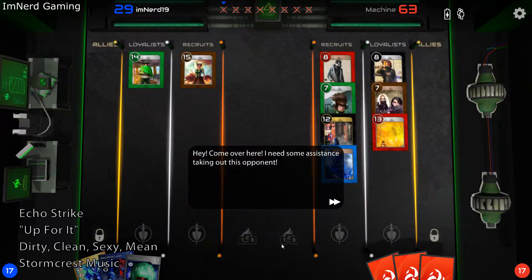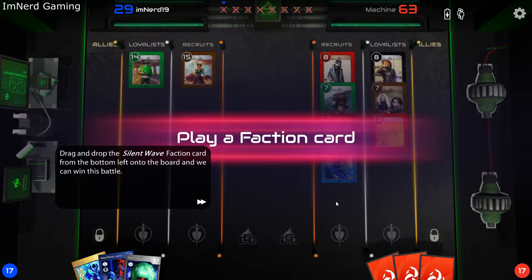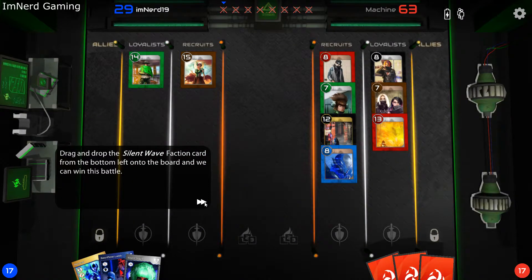Hey, come over here. I need some assistance taking out this opponent. Drag and drop the Silent Wave faction card from the bottom left onto the board.